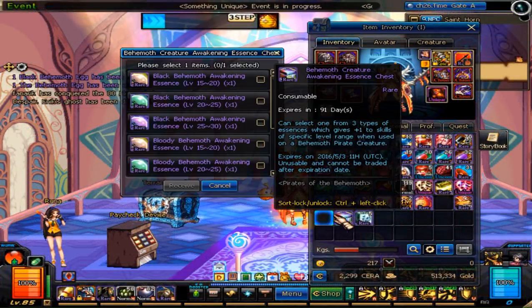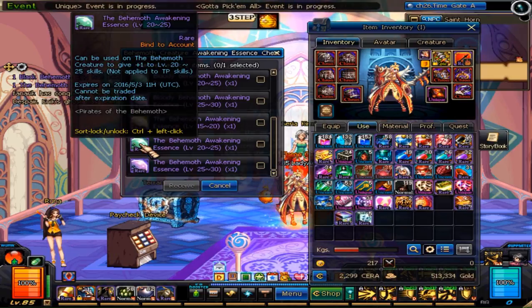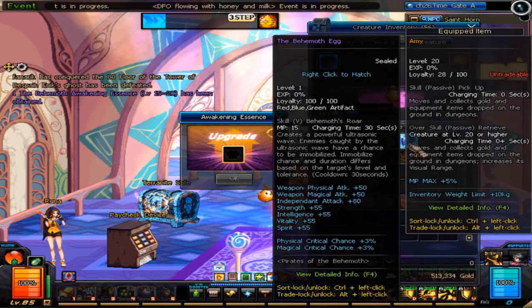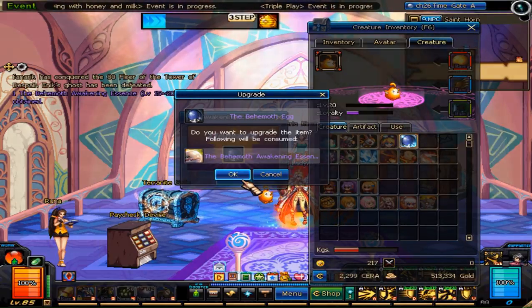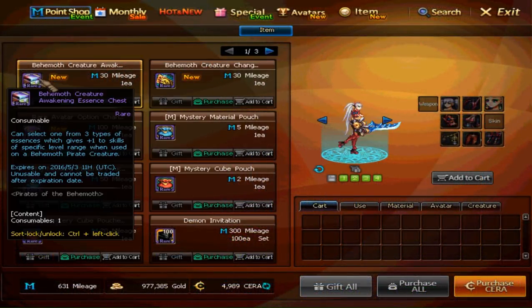The final item is a booster that adds additional effects to your Behemoth pet. It will increase your skills by one level within a chosen level range. There are different items for each pet, but it's selectable, so there's no real RNG involved. You can also buy another one of these booster tickets in the mileage shop for 30 mileage.